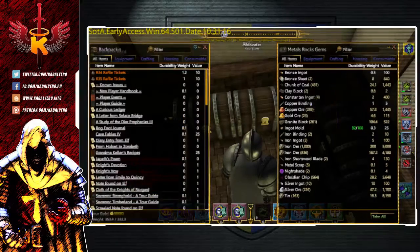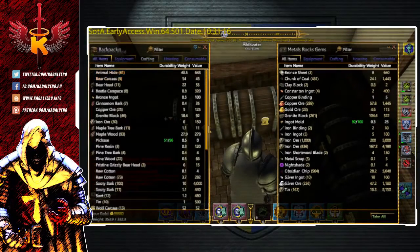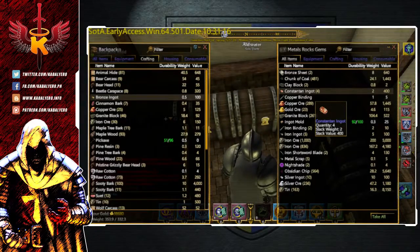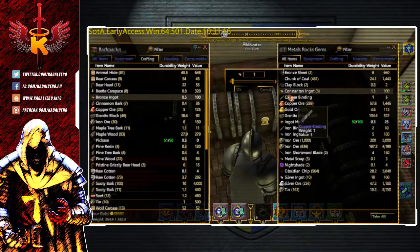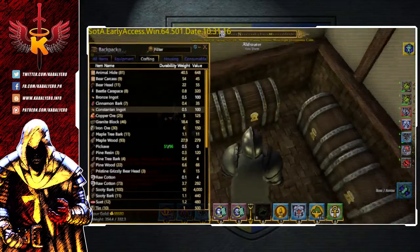Looking at my items, I already have a Bronze Ingot and I have 4 Constantin Ingots, so I don't need to craft them anymore. I'm just going to take them. There's the Bronze Ingot. Next, I'm going to take at least 1 Constantin Ingot and 10 Mandrake Roots.